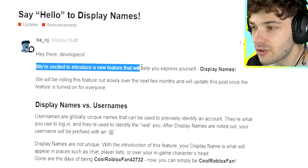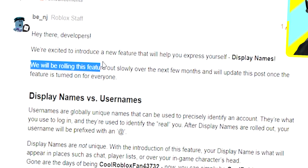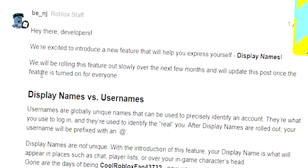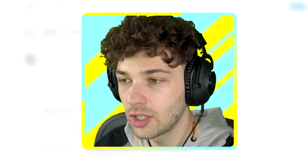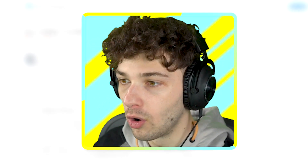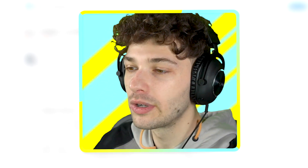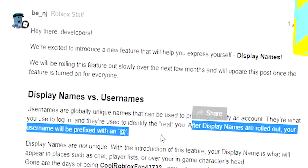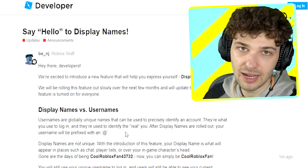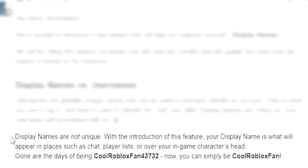The official post reads: 'We're excited to introduce display names. We'll be rolling this feature out slowly over the next few months.' So — usernames are globally unique names used to identify an account, like PokéDigger1, MrFlimFlam, or Forstaken. That's your real @. But after display names roll out, your username will be prefixed with an @, so mine would be @PokéDigger1, but my display name would just be 'Poke.'